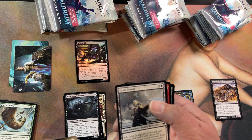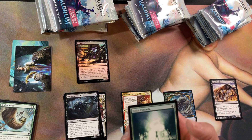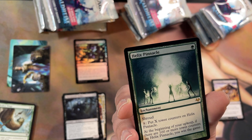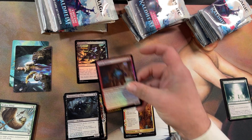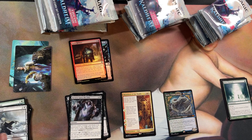It's an alternate art saga version, which is kind of cool looking. Then an uncommon, and — no way — back to back! I got another list card. Helix Pinnacle. You have a one in four chance, so I knew I'd get some, but kind of cool to get them back to back.